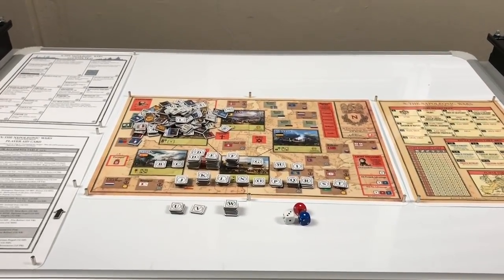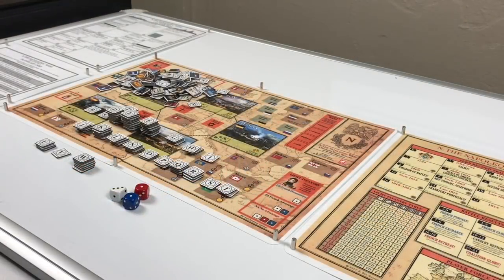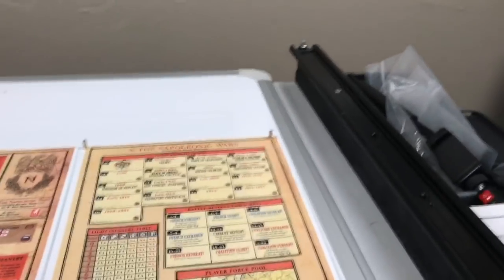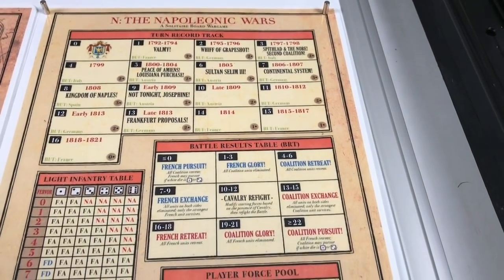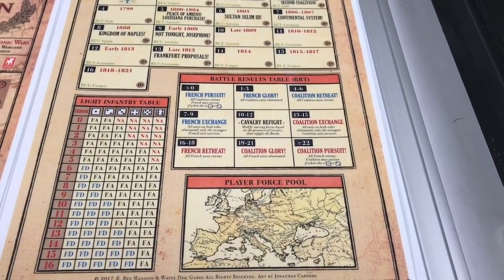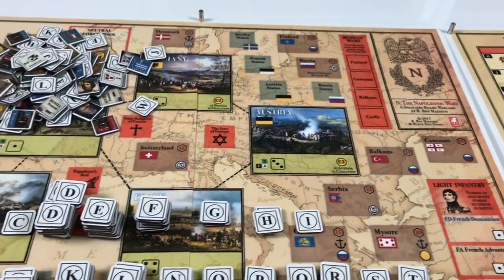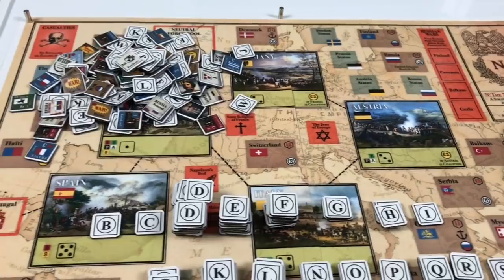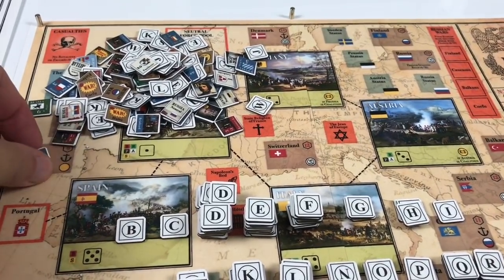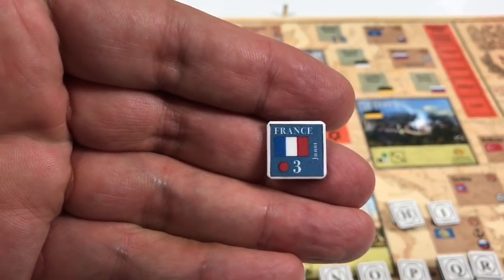We have the game set up on a magnetic board and I'm using magnets to hold the sheets in place. Let's take a look at the components. We have a player aid that has the turn record track, up to 16 turns, a battle results table, light infantry table, and a player force pool. We have the map, which is 11 by 17, but because this is the print-and-play version I printed it in two sections. I have a host of counters — I printed them at half an inch and placed them on five-eighths of an inch white counters.